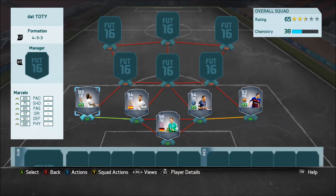They have released the first five players of Team of the Year. We've got Marcelo, Sergio Ramos, Thiago Silva, Dani Alves, and Neuer.